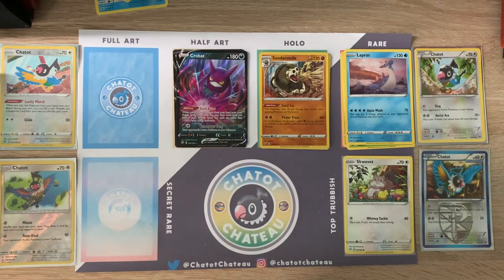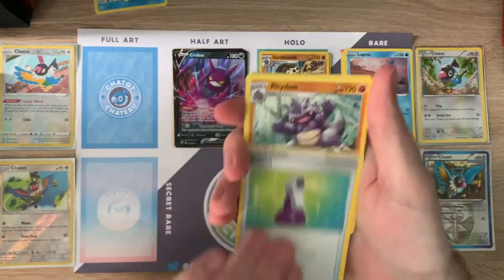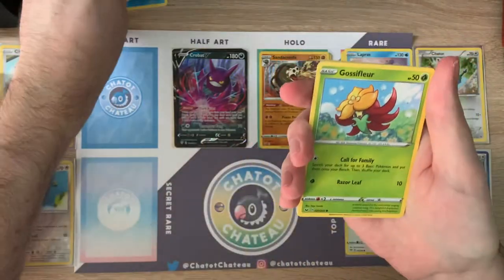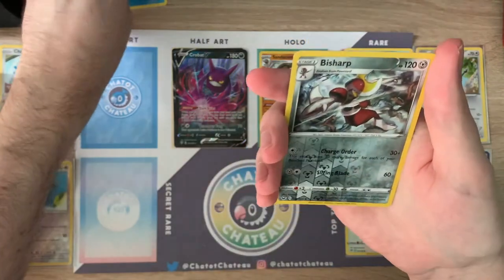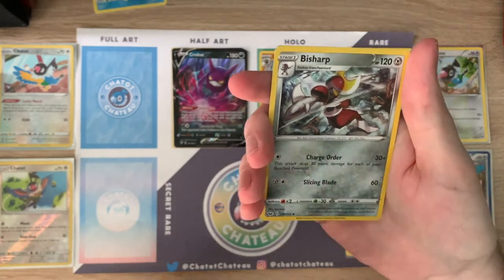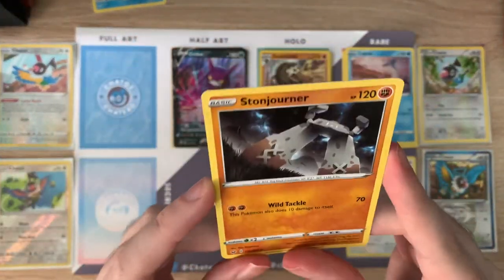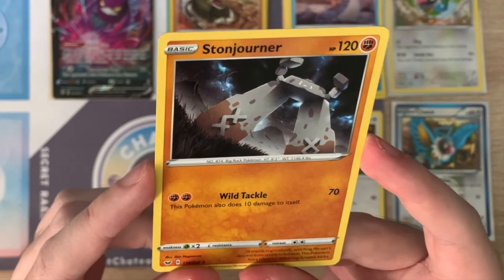Last pack — what have you got for us? We've got a Potion, an Eldegoss — that's quite useful actually — and a Gossifleur to go with it. We've got the other half of the Silicobra, and the other Yamper as well I think. The reverse holo is Bisharp — oh it's not rare, I thought it might be rare but it's just an uncommon. And on the end it's Stonjourner again — he popped up last time too, but he brought his full-art version with him then. Why have you come empty-handed this time mate?